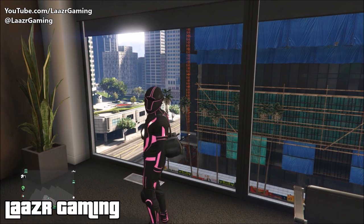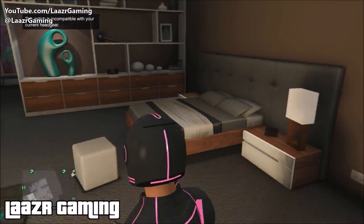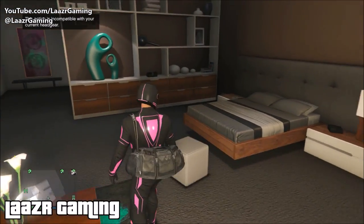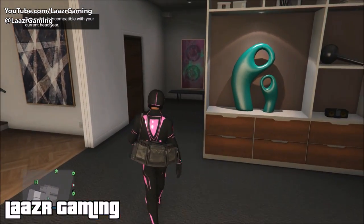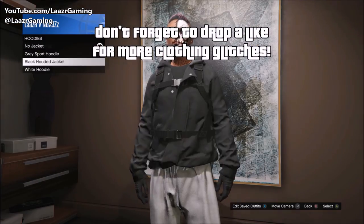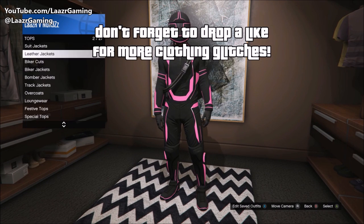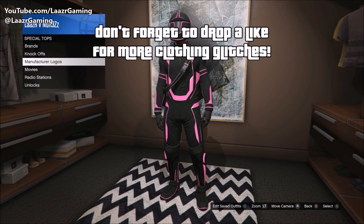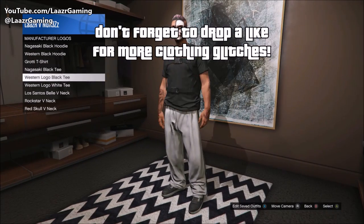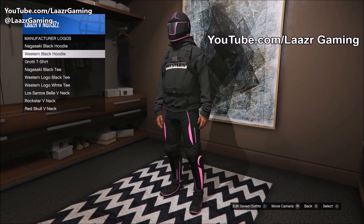The first thing you want to do is apply any of the Tron suits to your character. This glitch works with every single Tron suit and there's a ton of different colors to choose from. Now when you go into your wardrobe and try to change the top, it changes the entire outfit. So what you want to do is go down to the special section and apply the Nagasaki black hoodie - as soon as your character is wearing it, you're able to split the outfit in half for more glitches.